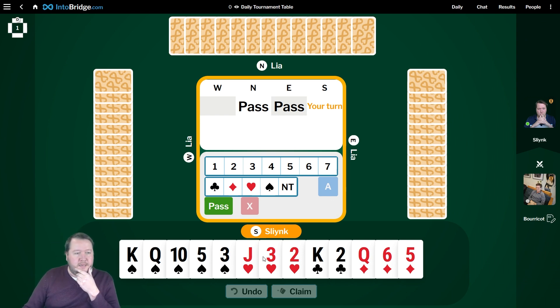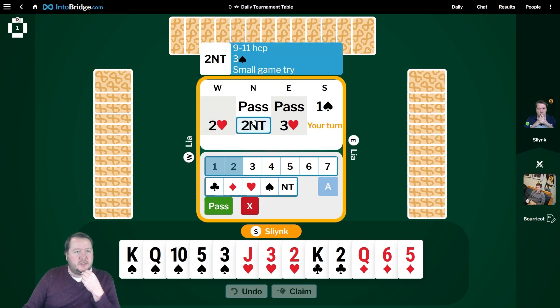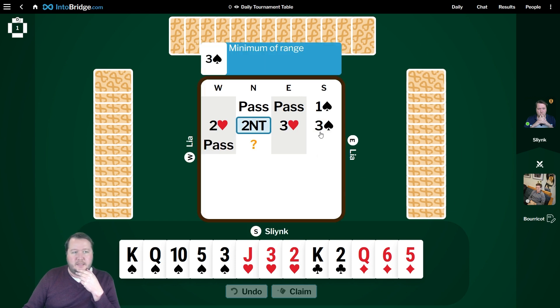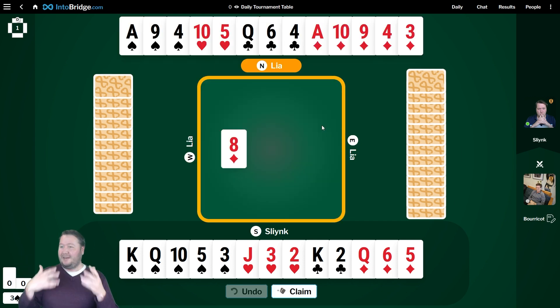Board number one — pass, pass to me and we've got an 11-count, 13 good spades, so one spade. A small game try. I'm not interested in game, but if partner wanted to play in three spades, what I like is having pass there be like an invite.